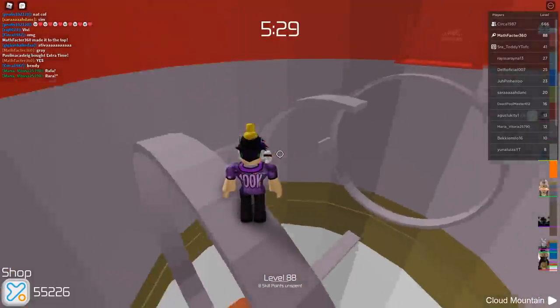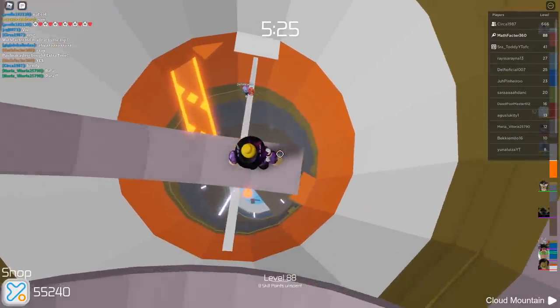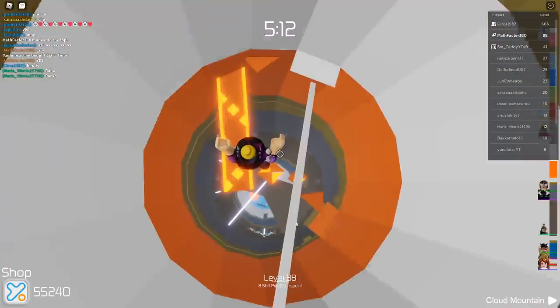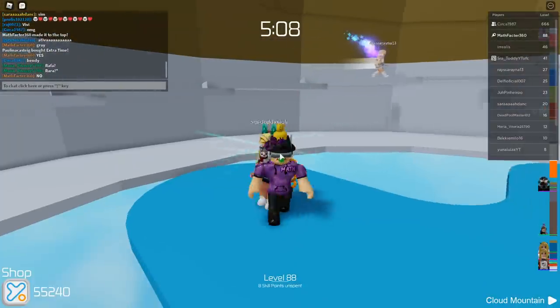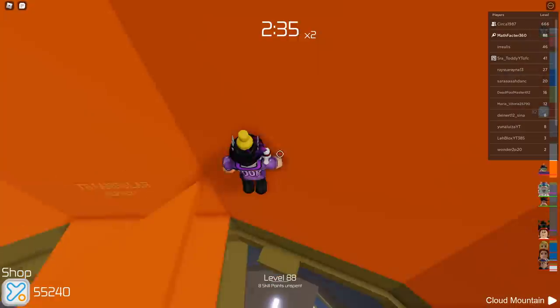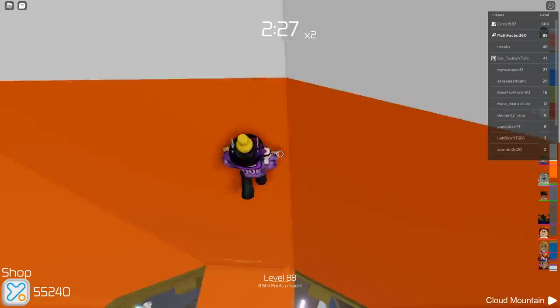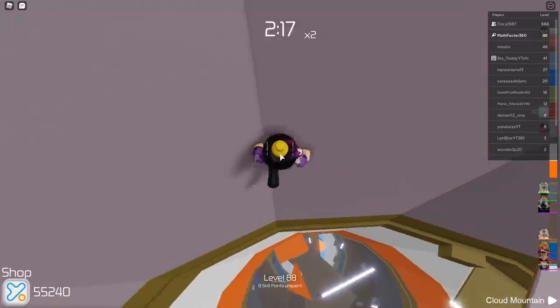This stage is actually so easy now — what even is that? That's the easiest thing ever. Oh I missed the jump, I died! Okay we're climbing up the walls. Imagine just finding this in a normal game and you just climb up the walls — you become Spider-Man in Tower of Hell!